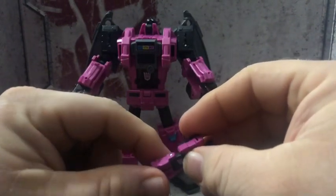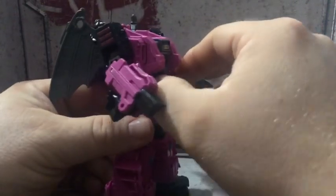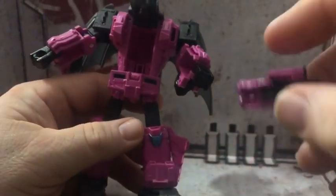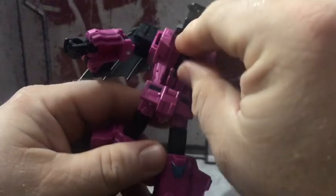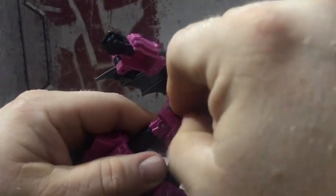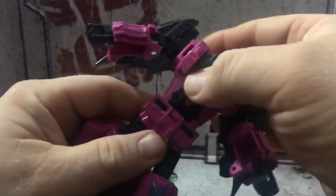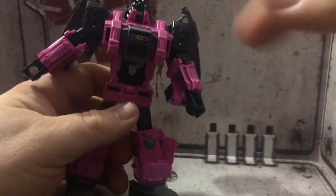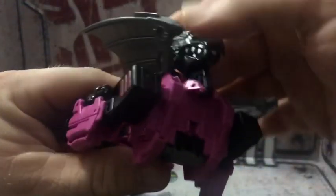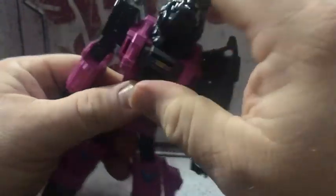For his transformation, it's best to have him sitting like that, or open his chest up. My Bluetooth just went off for some weird reason. It goes right in there and that closes up. Grab a hold of the wolf head and just rock that all the way up and peg that in.